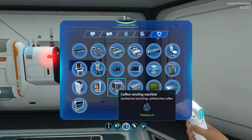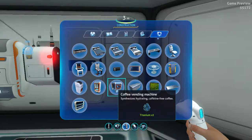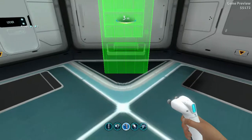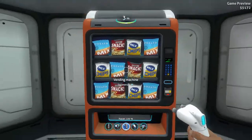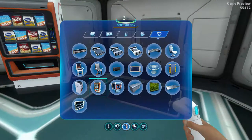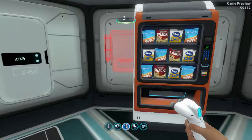Once you get in there and you've found the vending machine parts and the coffee vending machine parts, you're going to want the vending machine. I normally put it in one of these corners because each one of these little snacks gives you five food and you get unlimited amounts. So that's the cool thing about the vending machine. And then with the coffee vending machine, I'm going to put it next to the vending machine.